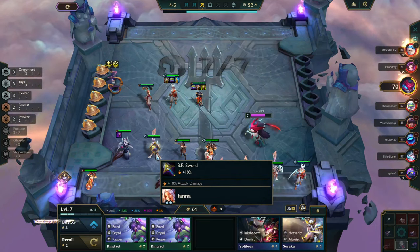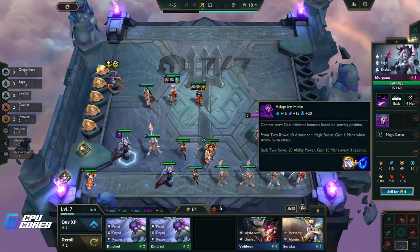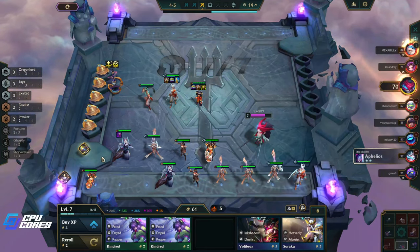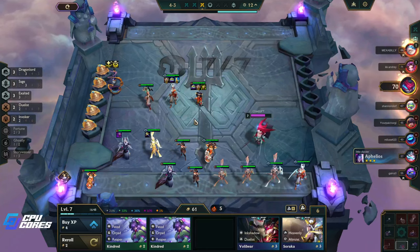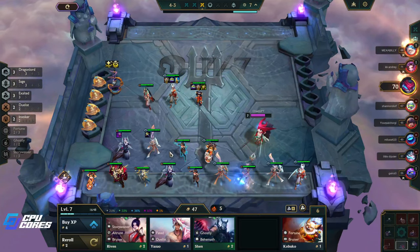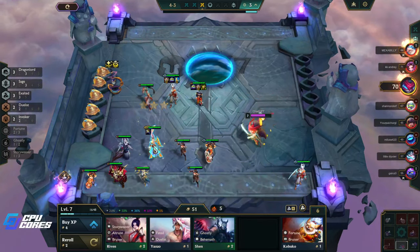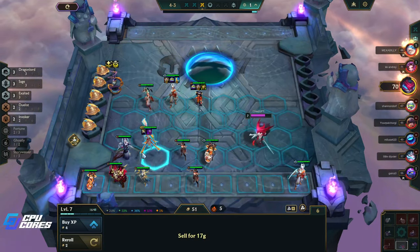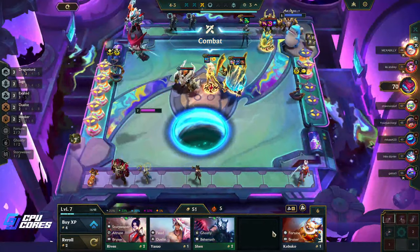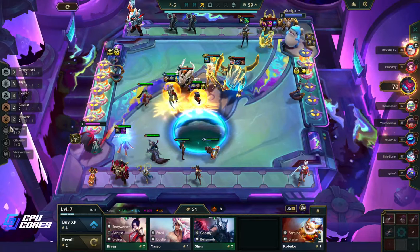Oh dude, so many Jannas! Maybe we prioritize the Jannas — this gives us ten mana every three seconds. That's still good on her. We're gonna see if we can get some items on her because she seems like she's going to do a good job. Oh my god, lord in heaven — okay. I'm making the executive decision, we're going to focus on this.